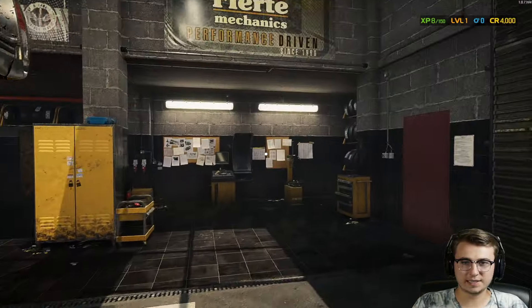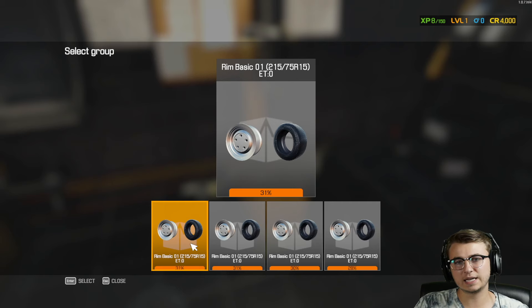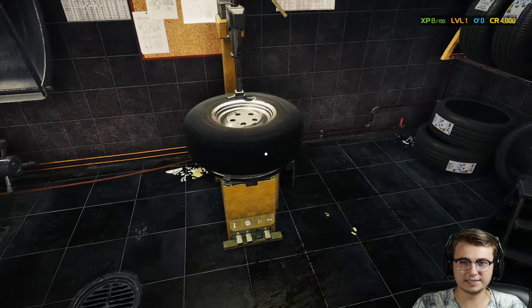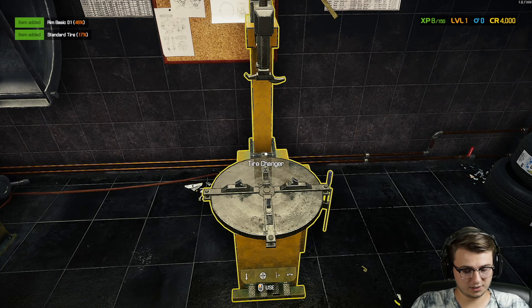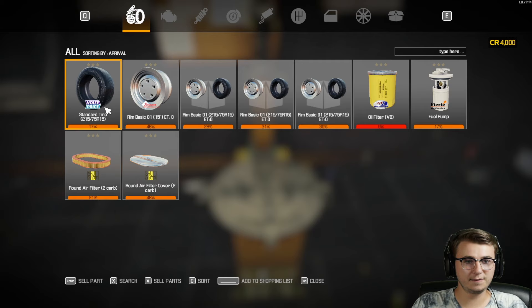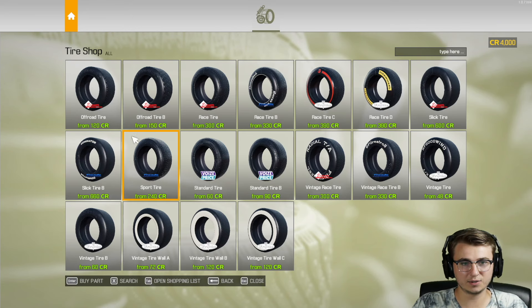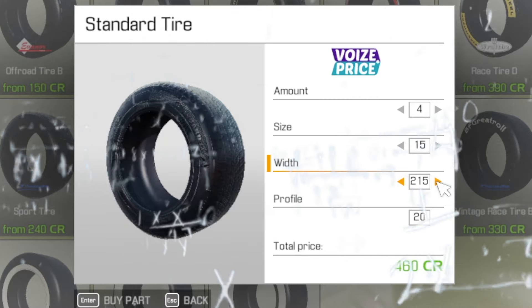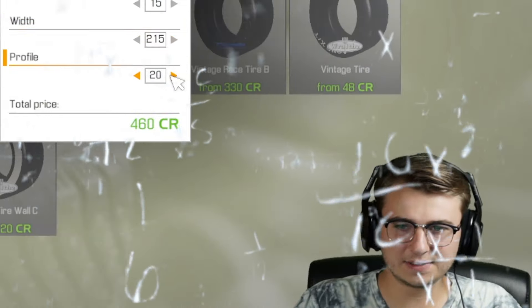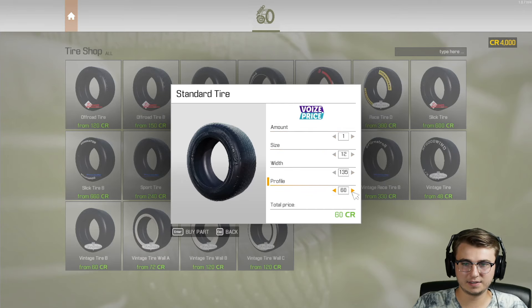All four wheels and tires are now removed. We're going to the tire changer to separate these parts. It does tell us the tire size, but not the type — let's take it off. It says 'standard' on the sidewall, so I'm assuming it's just a standard tire. It looks like a standard tire — 215/75/15. So we need to go to the tire shop and order standard tires, 215/75/15. We need four of them. I always get nervous buying tires because it's easy to miss a digit.